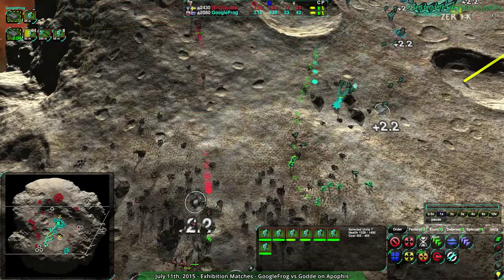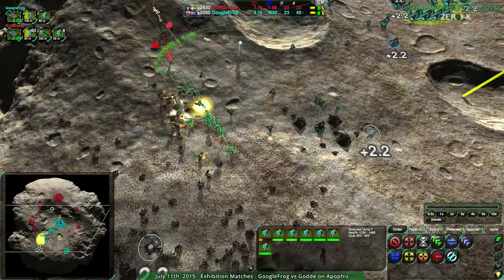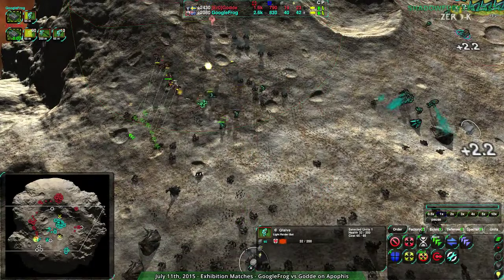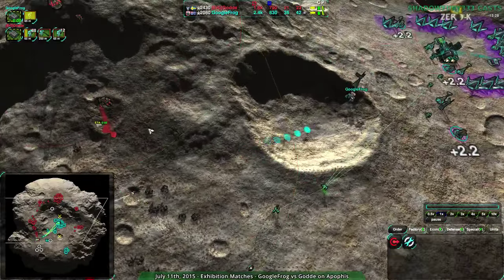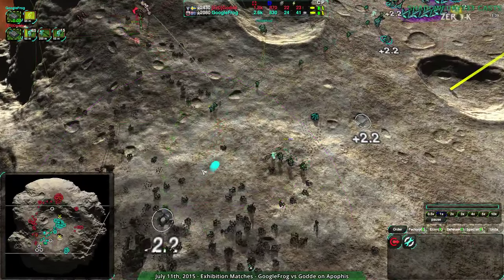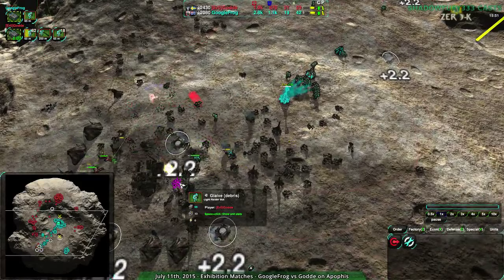If Googlefrog is able to take this reclaim field, I think they'll win — but Gorda creeping with defenders should be able to put a stop to that. It's going to come down to positioning and tactics. Googlefrog tries to get to the edge of the line but runs into Gorda's defenses. Googlefrog reclaiming — getting 20 metal per second on the reclaim, trying to take it as best they can.